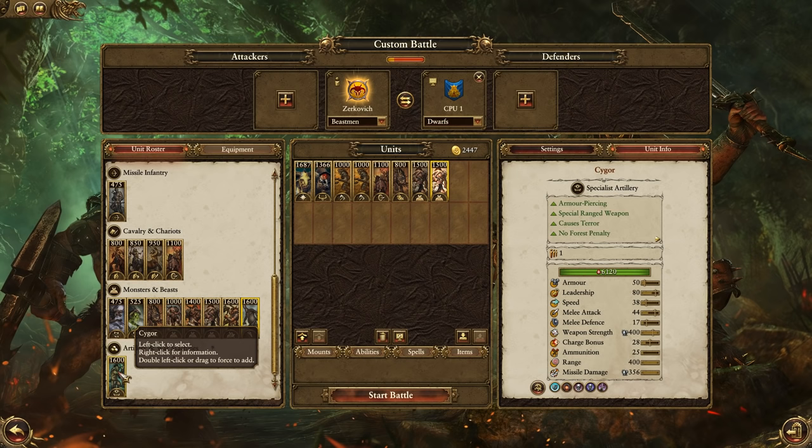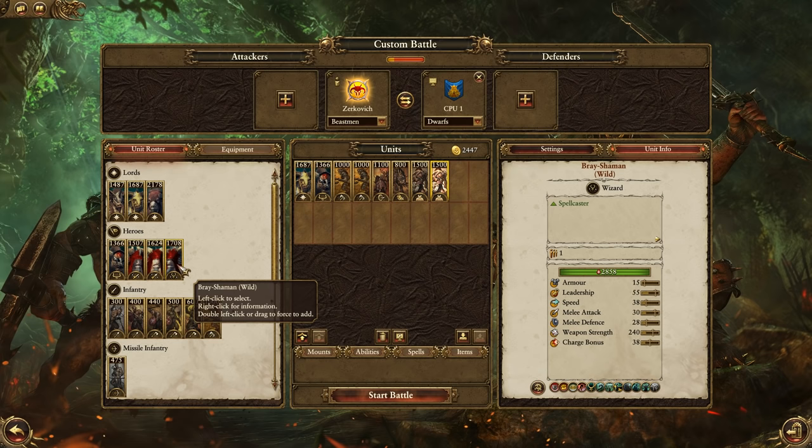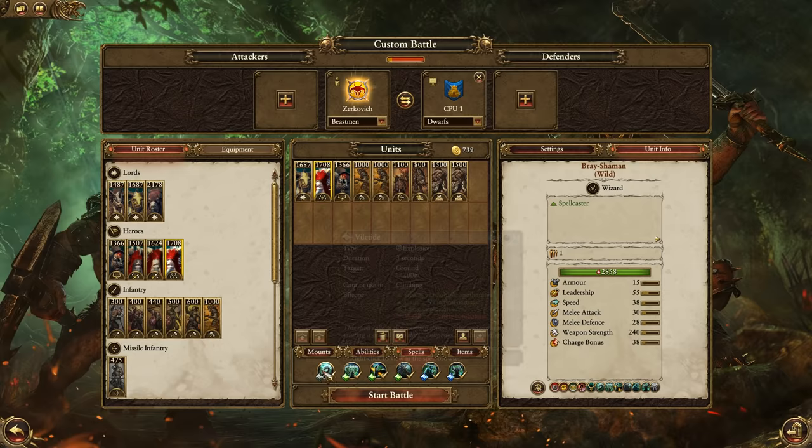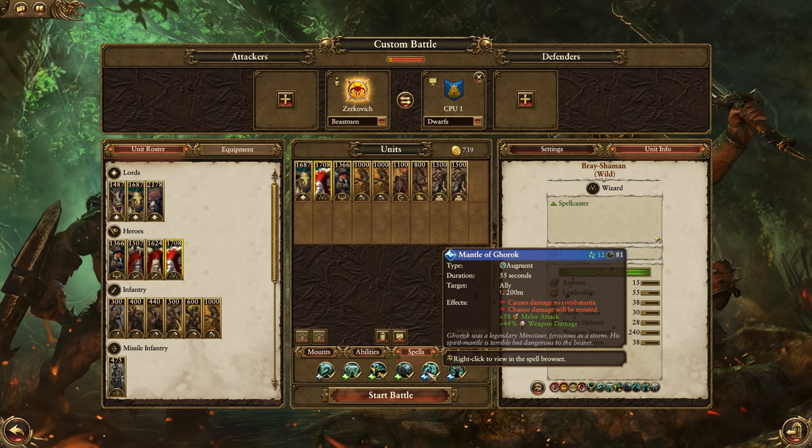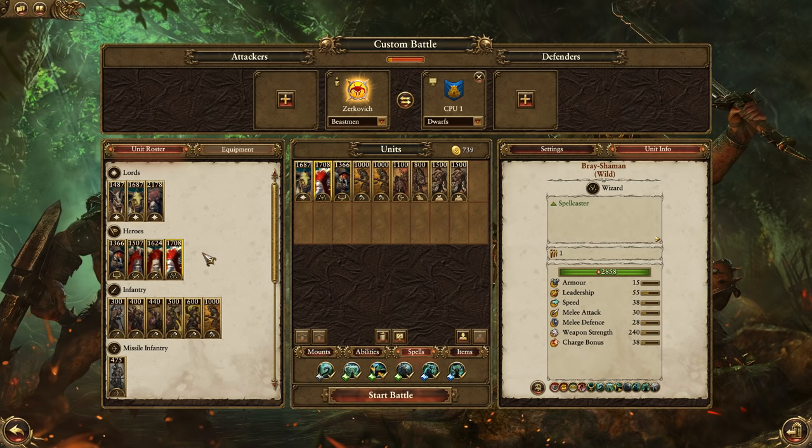The Cygore could be useful if you want to hammer them from range, but you could just bring a Bray Shaman of the Wild, because then you get a Shaman and a Cygore for 1700 — whereas the Cygore alone is 1600, so it just doesn't make sense to bring a Cygore at any point ever, to be honest. Just spawn one if you want one, don't buy one — buy a wizard instead. There are a variety of spells, some of which may be useful against the Dwarves, but they're probably not going to be enough to really deal with all the armour, which is the main problem for the Beastmen. Unless you want to get cheesy and start debuffing everything, but that's certainly not how I roll.